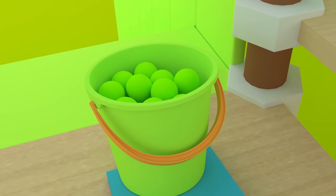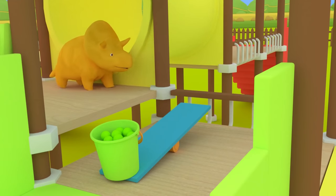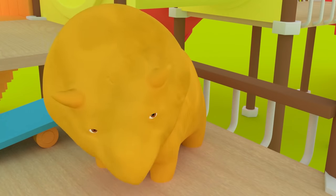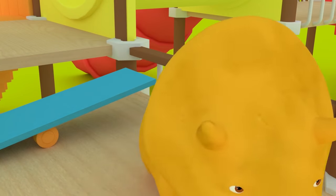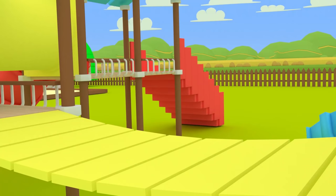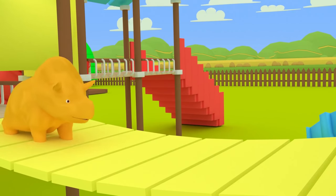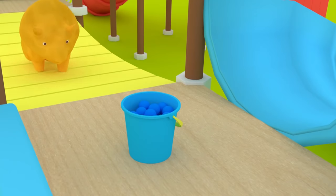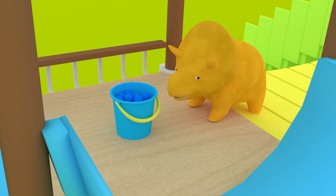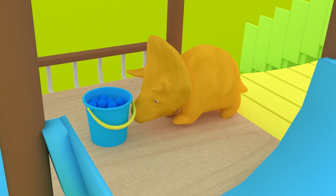Green! Can you show us which one is the green stairs? Blue! That's right, Dino! Blue! Do you know which one is the blue stairs? Oh! Awesome! Now you can push the blue bucket to the blue stairs!